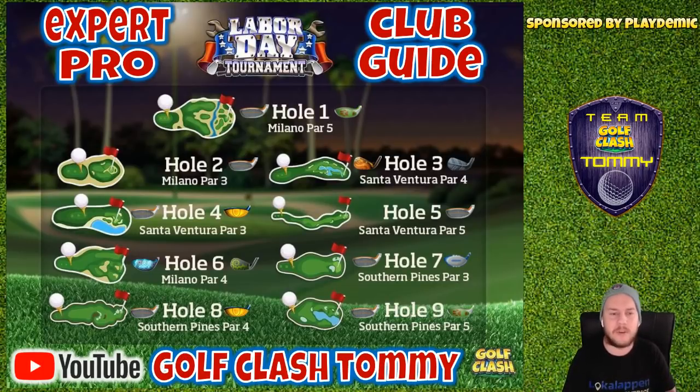Hole number two, Milano par three — if I'm not having a massive tailwind or massive headwind, I would go for the rough bump. If I do have that type of wind, I'd go either left or right side. The sniper is my preferred club. I could go with the guardian as well if I had a massive tailwind, but otherwise the rough bump is the game maker here — bounce it in the rough, use a couple bars of backspin, and let it slide in for a hole in one.